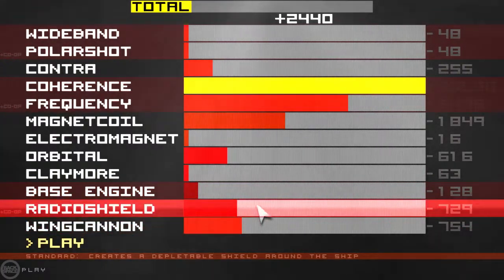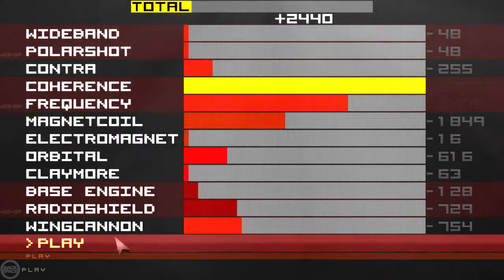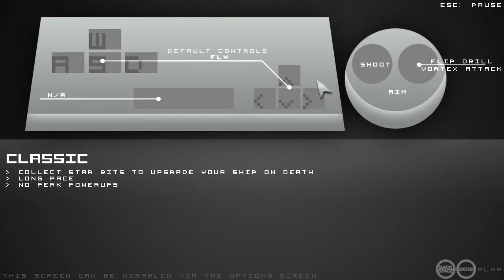I'm having kind of a weird mouse issue, but I think that's just when I do that. So I'm going to show you how my ship currently works. You can control with either the arrow keys or WASD. I don't know what spacebar does — apparently it's not available. You left click to shoot and right click to do a vortex attack or flip to drill mode, which is very important because planets get in your way. This is classic mode, the only mode I've played. You collect star bits to upgrade. It's a long pace which means it can last quite a while if you're good, and you don't get perk power-ups.